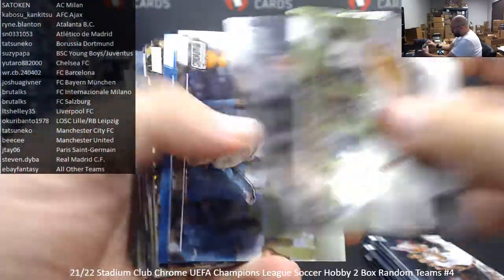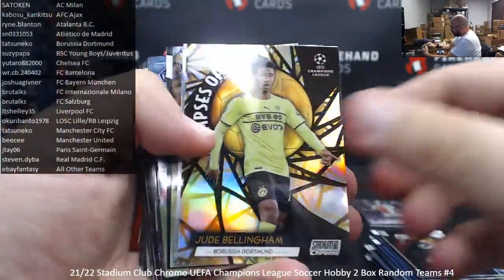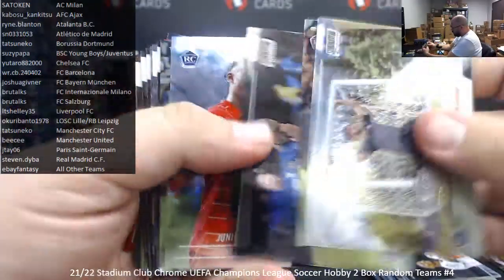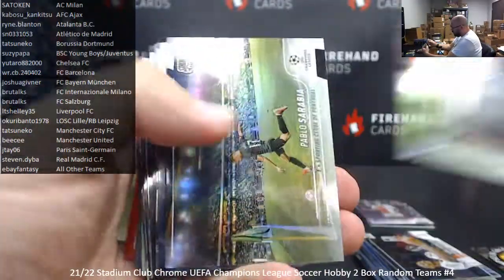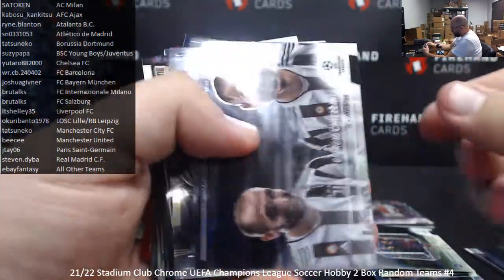Holler, Locatelli, De Bruyne, Neymar, Ronaldo. Glimpses of Gold — Jude Bellingham, Borussia Dortmund. Vardial, Mendes, Cholba, Adamu, Lampard. Got a refractor here — Pablo Sarabia for Sporting Portugal.